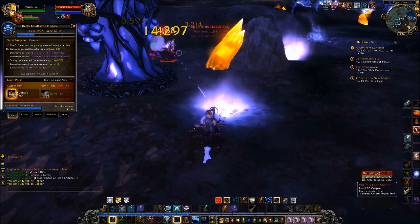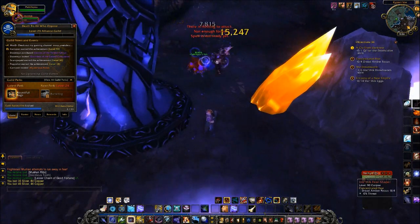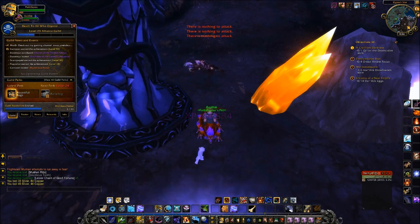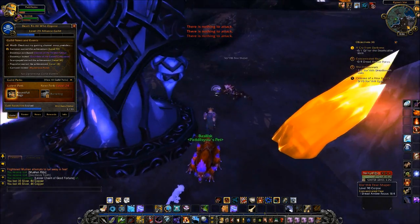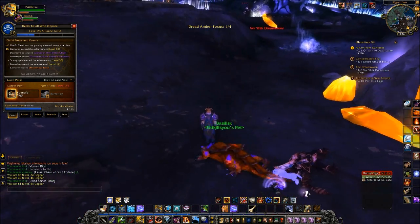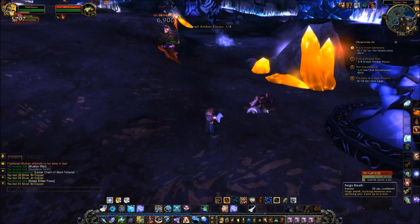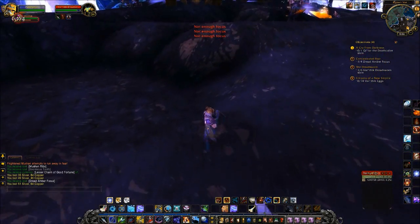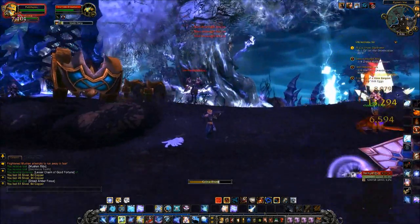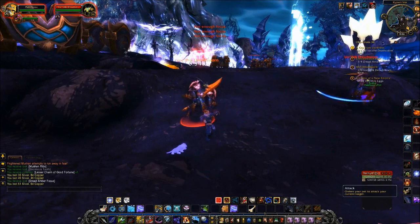Our guild is gonna hit level cap like the exact time that I hit level cap — it's at 23, I'm like one level away. We're both probably gonna hit the level cap at the same time. About to get Bartering, which reduces the gold price of items from vendors by 10 percent, and then finally Mass Resurrection — that is so useful. People die all the time in dungeons, and I'd like to actually resurrect them since I'm a hunter and I always end up feigning death as the only person alive.